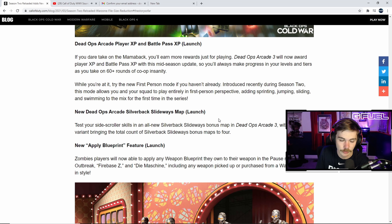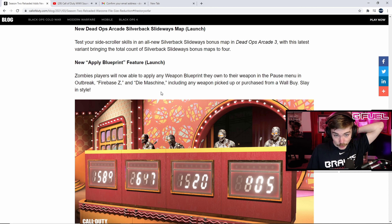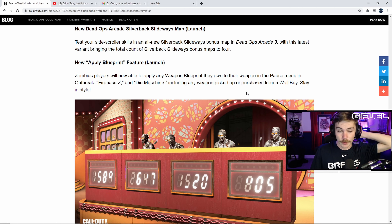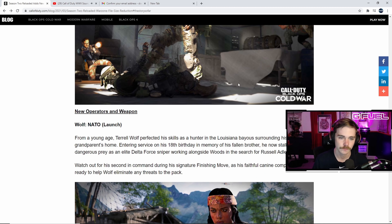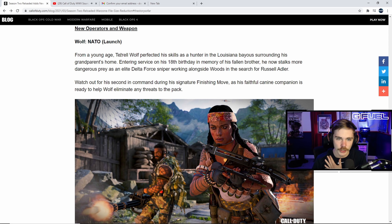New Zombies content includes a new Outbreak region — Sanatorium at Night — coming at launch tonight at midnight. There's also a new Outbreak objective, which would make the sixth total. Dr. Strauss has a new task for the Requiem strike team: secure essence from the undead. You call down essence conversion modules from orbit that siphon essence from zombies and convert it into usable combat items while you hold a perimeter.